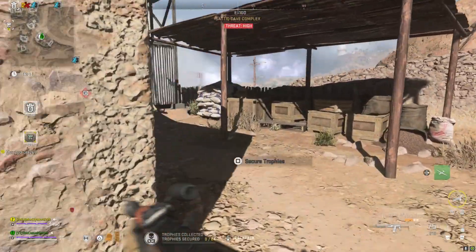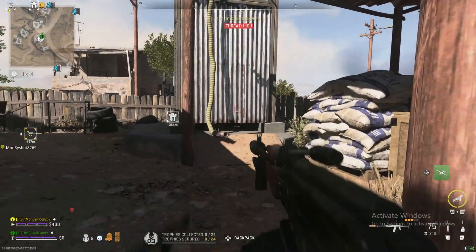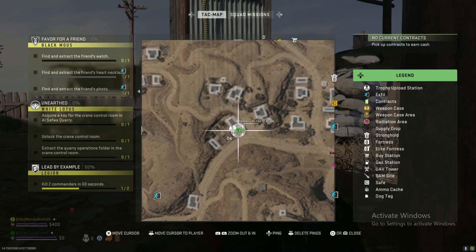Then after that, you come out here and there's this little water thing — a little water tower, if you want to call it that. That doesn't really show on the map, but it's just right to the right of the house. I'll show you again on the map.